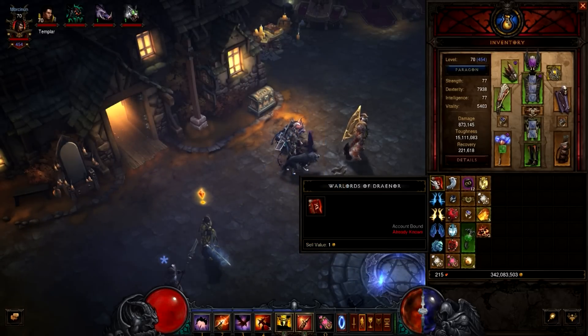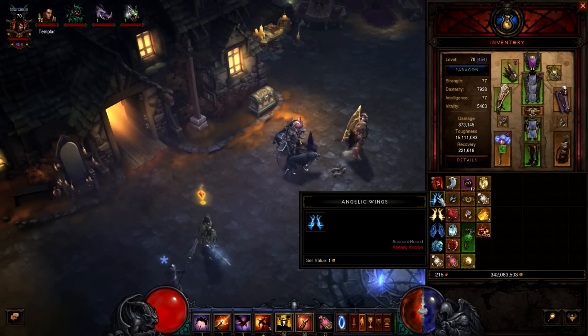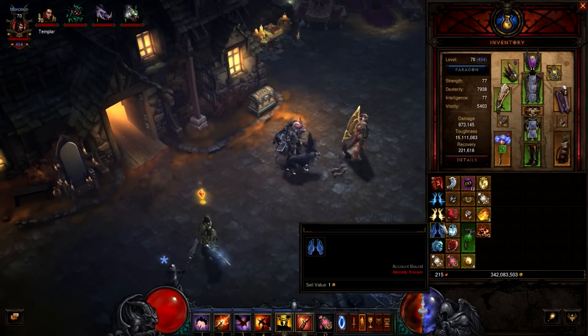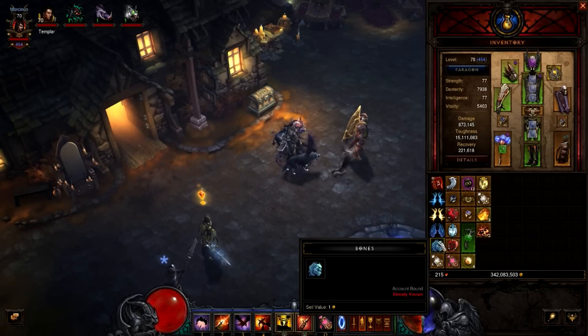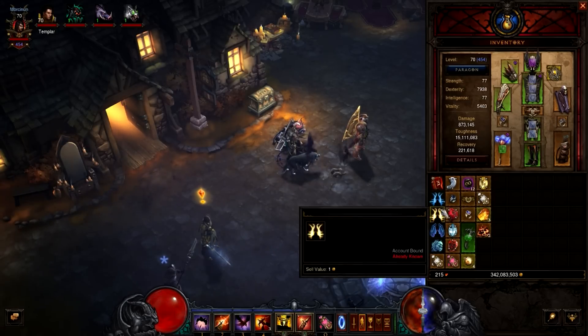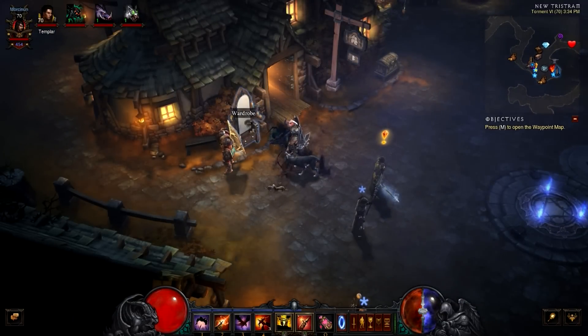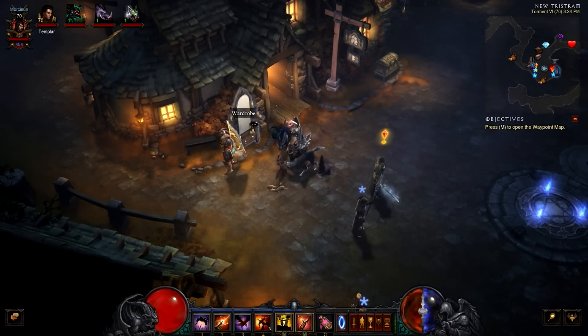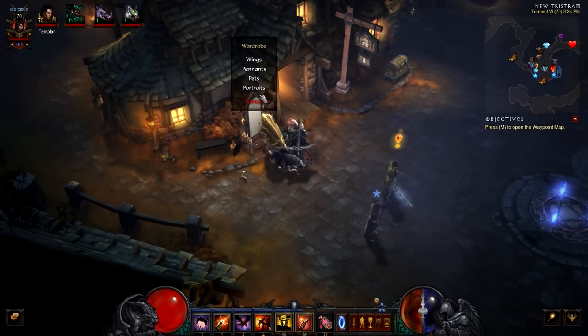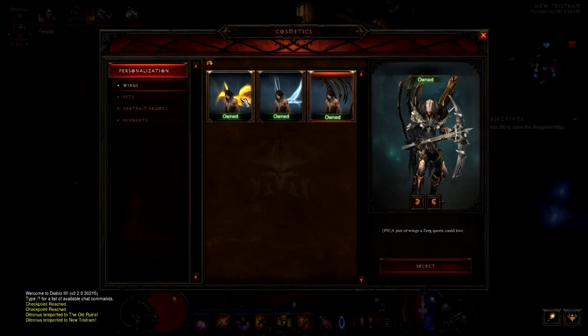Number four in our top five quality of life changes in patch 2.2 is the Vanity NPC. All these cosmetic and aesthetic items you've amassed over the years — collector's edition wings, the Warsong Penance, even the pet named Bones — you can now right-click to learn them, and if you come over here to the wardrobe you can access all those things across all your characters.